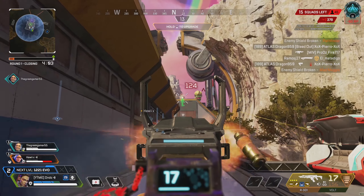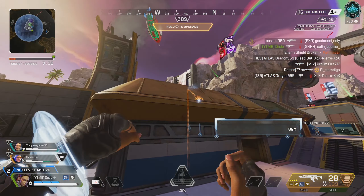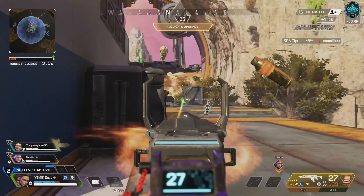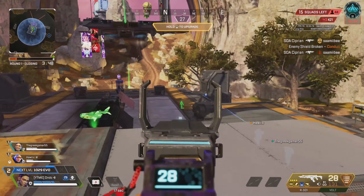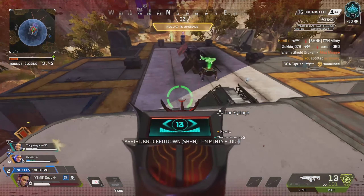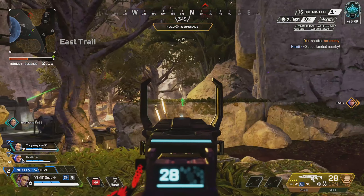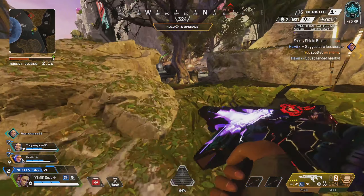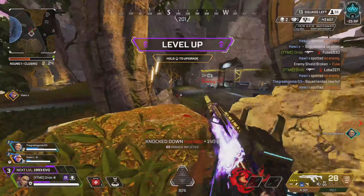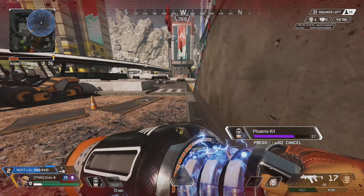The next gun is probably my favorite this season and for many seasons — the R301. The R99 took nerfs and is pretty weak right now, but the 301 remains one of the best guns in the game. It's the most consistent and easiest to use, which might be why I enjoy it so much. Medium to long range is just perfect, and close range is very useful too. My favorite setup is 301 with a sub or 301 with a shotgun.